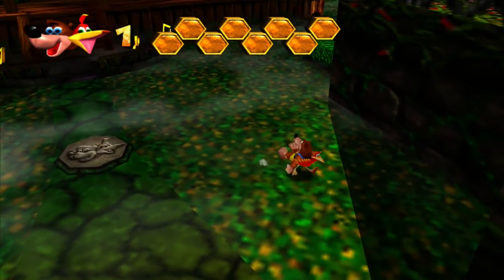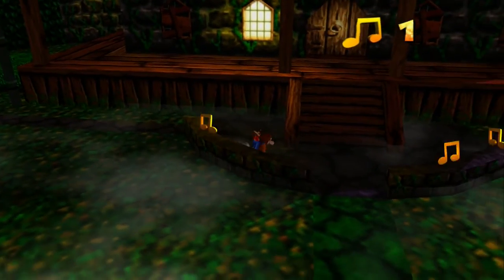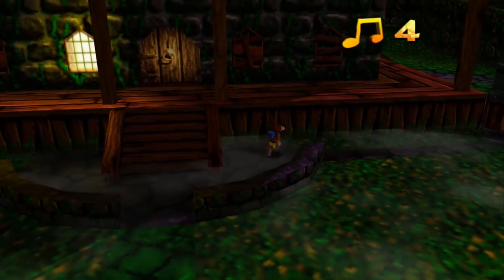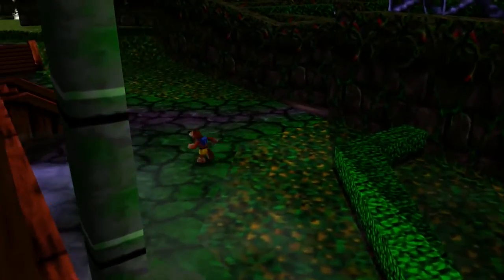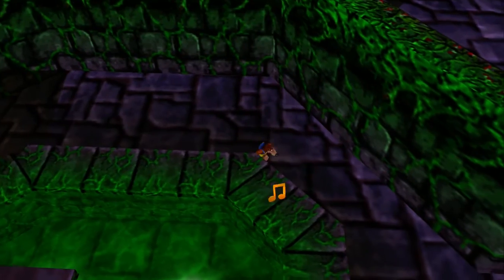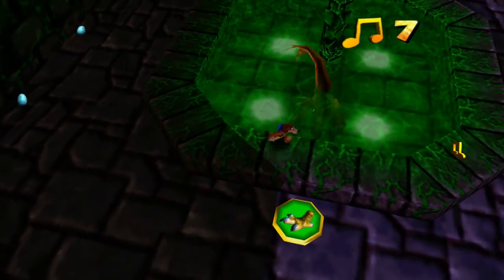Now this is actually Gruntilda's house according to the Wikipedia page. I already knew that but kind of just had to make sure. So much photos of her in the house. Each world I think is like a land of hers. You had Clanker's Cavern - that was her dump. I don't know about Treasure Trove Cove though.